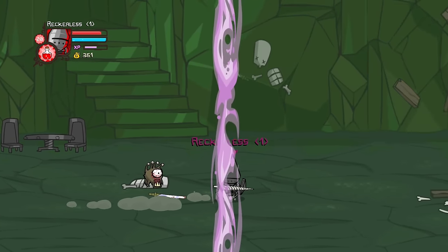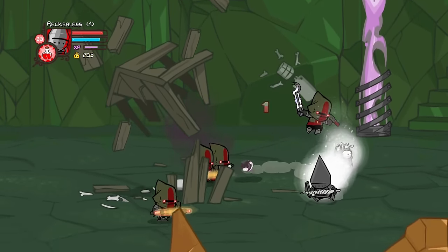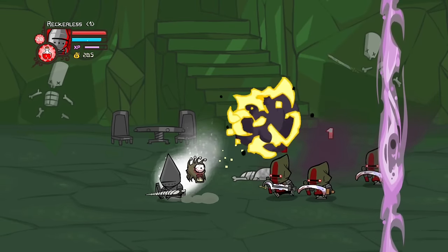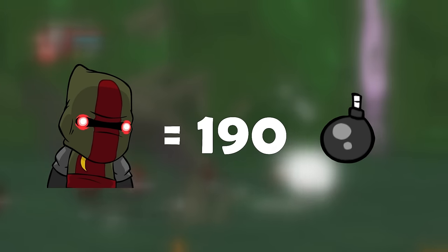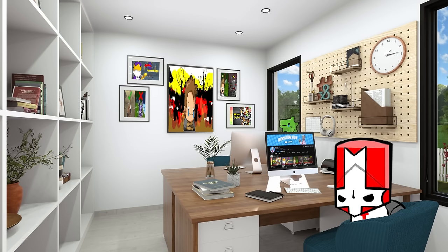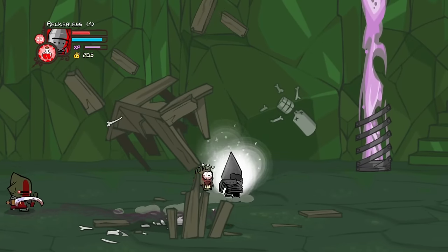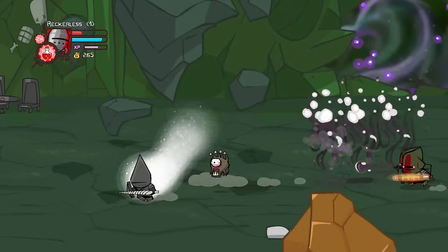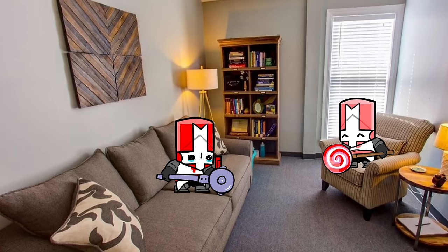Moving on to the final part of the game — remember at the start of the video when I said this has the highest highs and lowest lows? Well, here's the lowest low. The cult minions have a 100% immunity to my bombs, meaning no matter what level I am or how much magic I have, I will always do one damage per bomb. The cult minions have 190 health — so that's 190 bombs per cult minion. There are 12 cult minions, meaning 12 times 190 equals 2,280 bombs to throw — assuming every bomb hits, which was definitely not the case. This took me over an hour. That's right, I sat there throwing bombs doing one damage for over an hour.